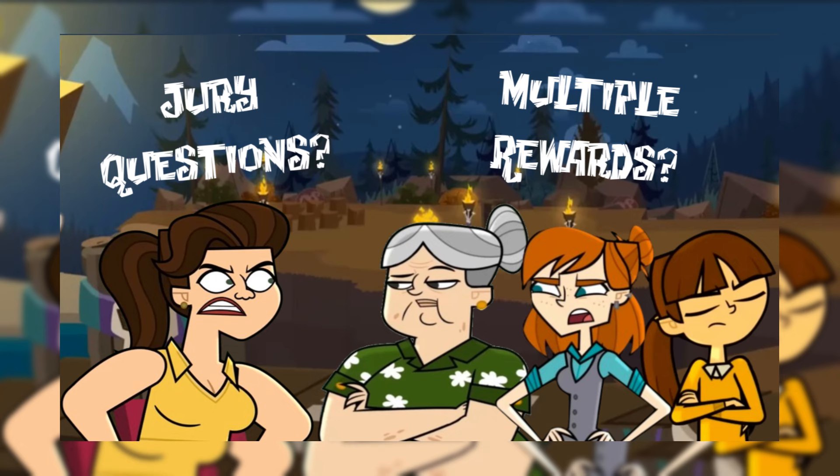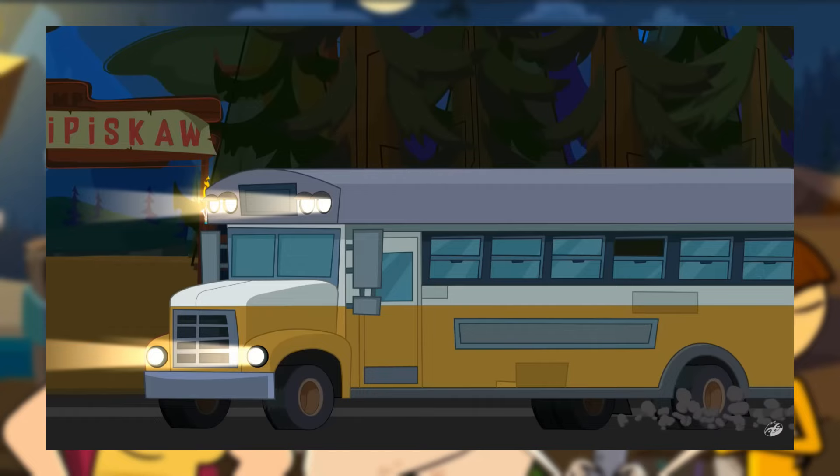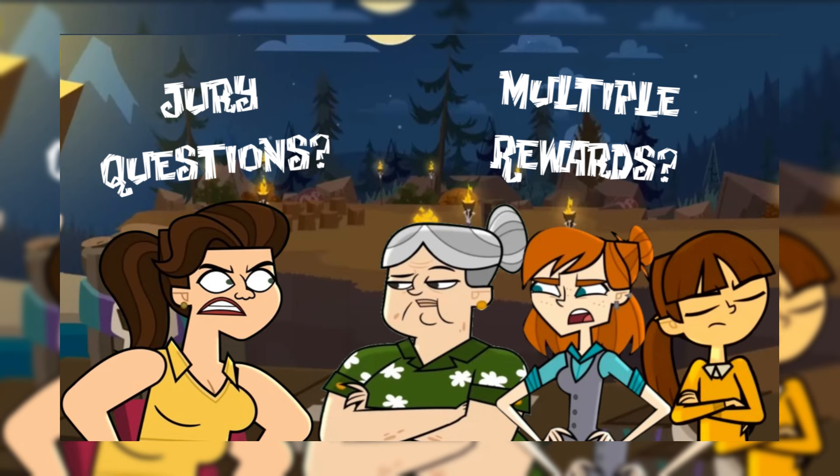In season 3, we've already seen and been informed of some format adjustments. These include starting with three teams instead of the traditional two, and featuring a comeback competition where one eliminated camper gets to re-enter the competition. Therefore, this video will count down my top 5 list of format adjustments that could be introduced into future Disventure Camp seasons, based on my perception of what would be good for the show.